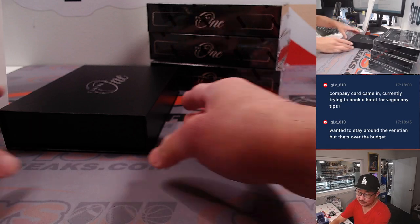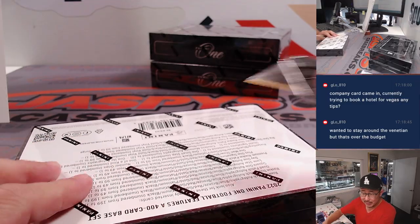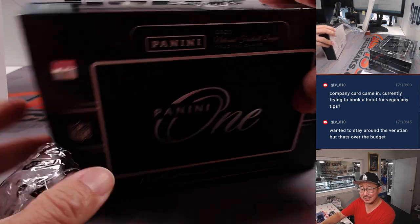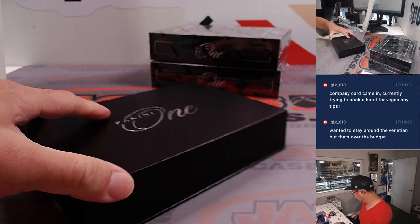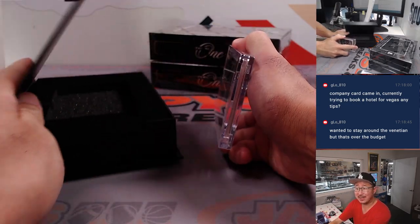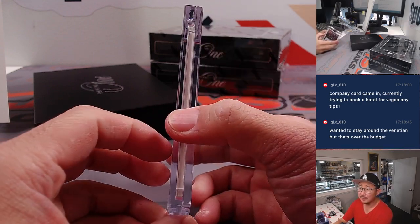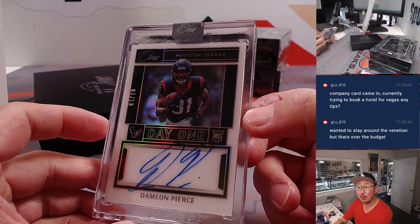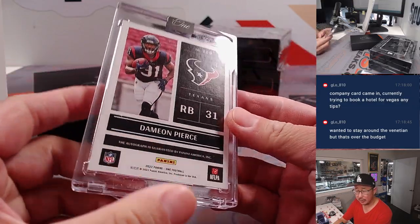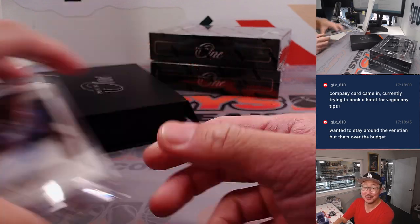You'd want to stay around the Venetian, but that's over the budget. Isn't the conference at the Venetian? They could have blocked out a discounted floor of rooms or something like that. Day one autograph, rookie auto — Damian Pierce. Could be a nice season for him. Four out of ten, that's going to go to Lance and number four. Last Spot Mojo strikes again — seventy percent of the time, Last Spot Mojo hits a hundred percent of the time.